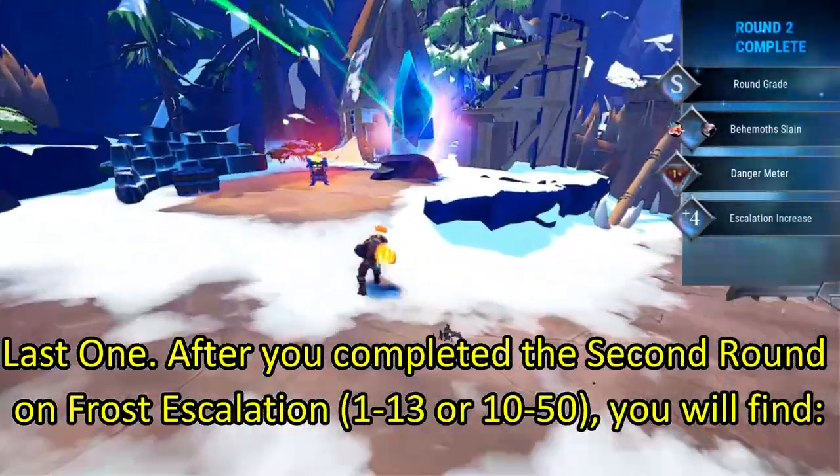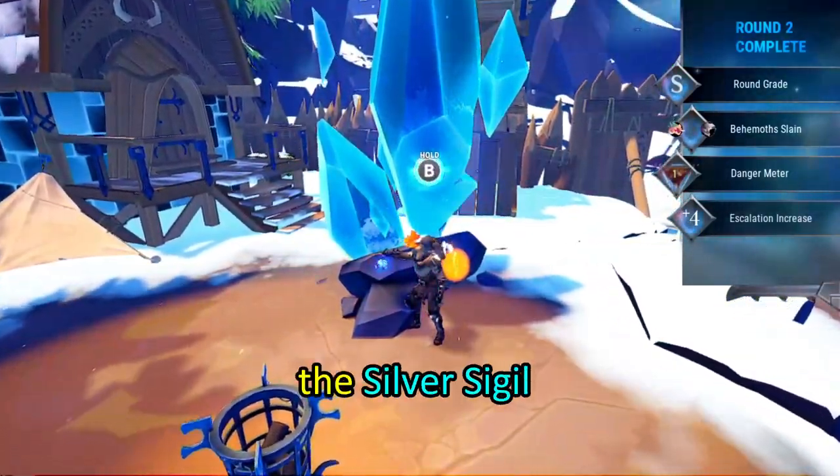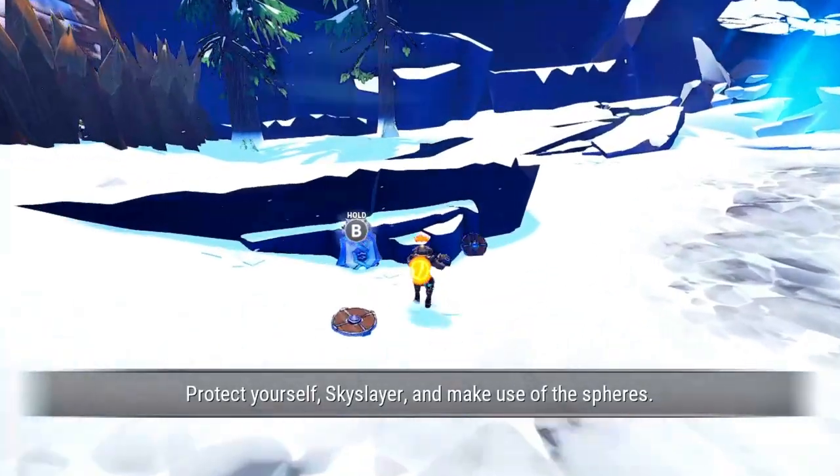Last one: after you complete the second round on Frost Escalation — either 1-13 or 10-50 — you will recover the Silver Sigil.